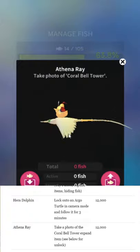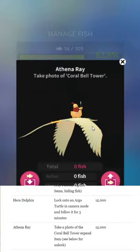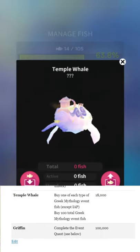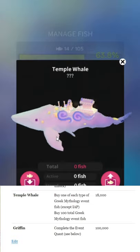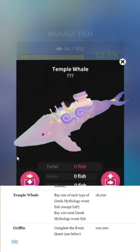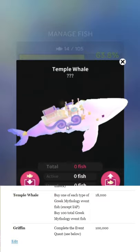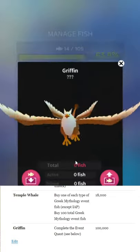Athena Ray — there's a little centurion on a penguin, which is cute. Temple Whale: you'll need to buy one of each fish above the whale in the list (not including IAP fish), and you'll need to buy 100 total fish from the Greek event. This time it's 100, sometimes it's 80. The design is a bit like a Polly Pocket whale, but better — he's kind of wavy and cloudy.